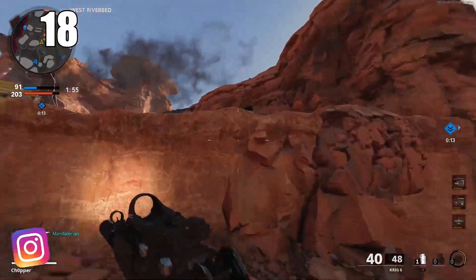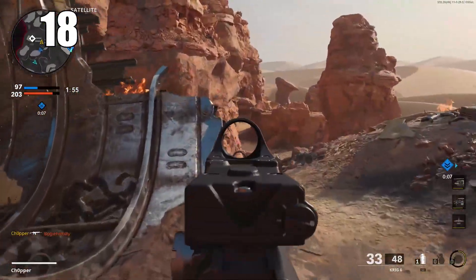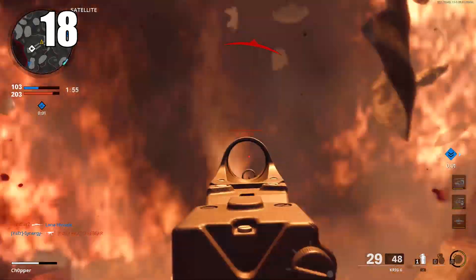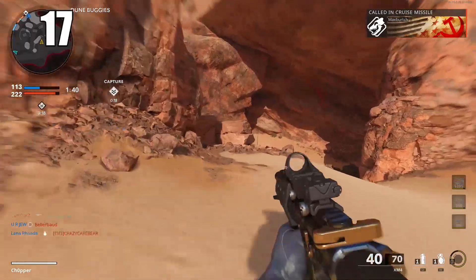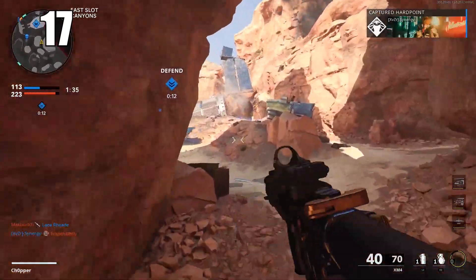Number 18: armor hit markers don't seem to have a visible break point yet. In Warzone when you break someone's armor, it tells you through visual and audio cues. In this game there doesn't appear to be a breaking sound or visual cue when armor is broken. It's best to assume your enemy still has armor if you get that hit marker at least once.